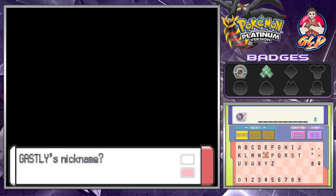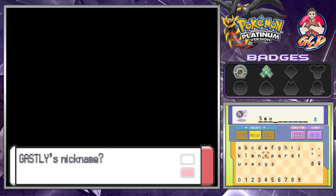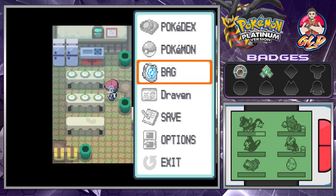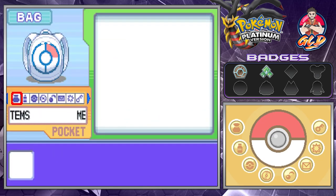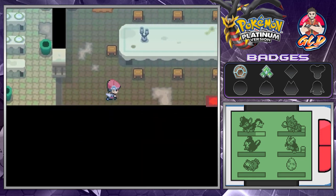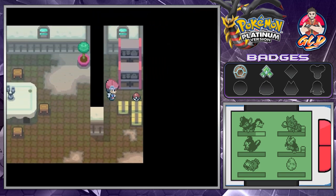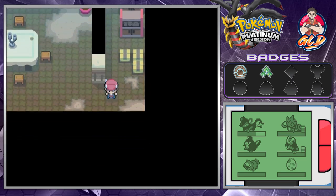We're going to nickname this Pokémon Smoke, from Mortal Kombat. Now like I was saying, when I first got back into Pokémon I remember a rumor about a wild Gengar being here — it seemed fake to me, but correct me if I'm wrong. We also found a Big Pearl, which could be useful.